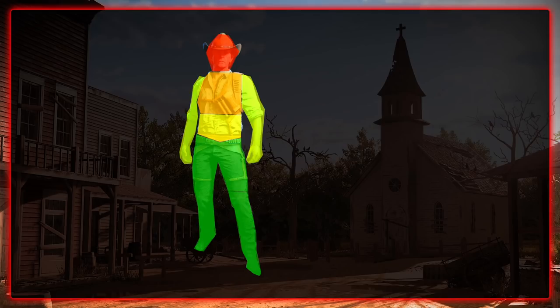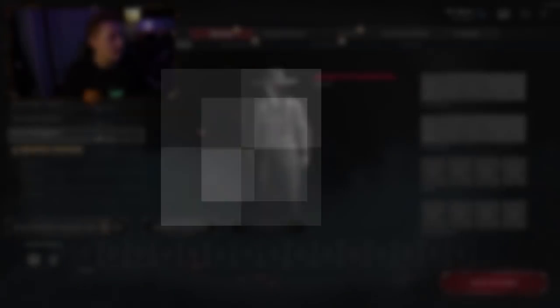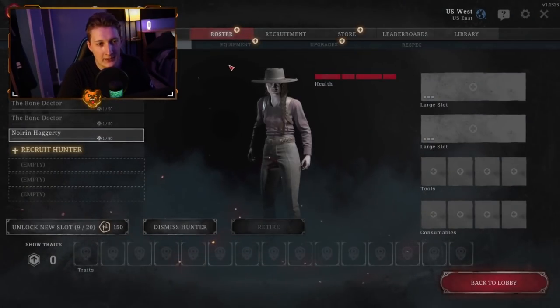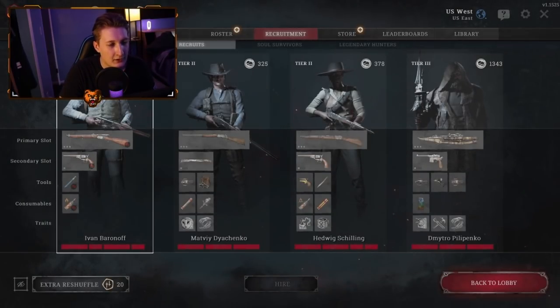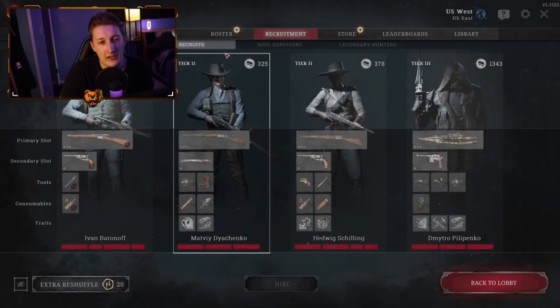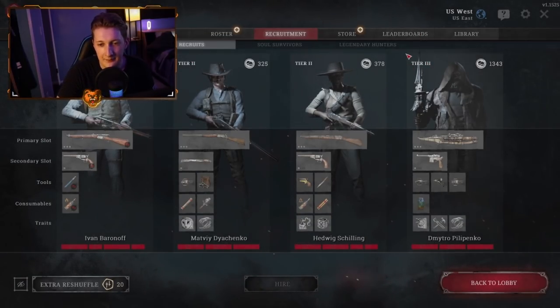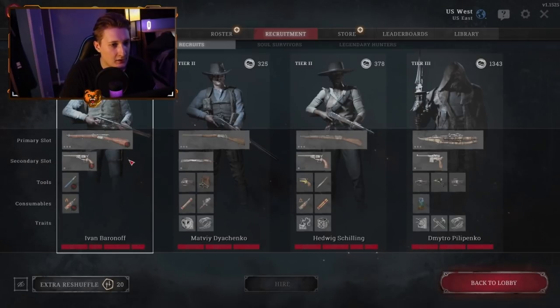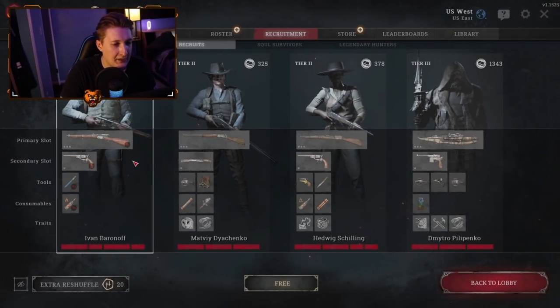With unlocks and ammo covered, let's get into some tips on making a loadout. Part 5 is the loadout section. From here we're going to take a look at the Roster and Recruitment page. There are Tier 1, Tier 2, and Tier 3 hunters unlocked at rank 1, rank 34, and rank 67. As you go up the tiers, characters come equipped with better weapons and more traits. The free hunter is always going to be Tier 1 and you get a free reshuffle after every game. Most of the time on free hunters they'll be equipped with some pretty crappy stuff, but moving up to Tier 2s you get a couple traits and usually better weapons.